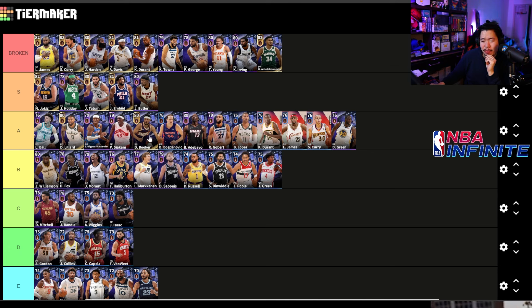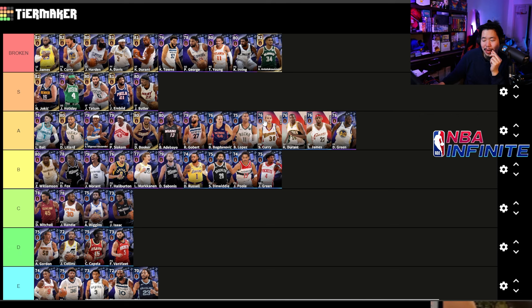In A tier we have Lillard, Shai, Siakam, Devin Booker, and Bogdanovic. I love Bogdanovic but I'm putting Bam over him. Brook Lopez is good but slow — a big liability especially against KAT. For the rares, I like Curry better than KD — KD can only hit that mid-range and doesn't really get blocks, while Curry's moves are nicer and the open three is more valuable. LeBron at higher rank is great for dunks.